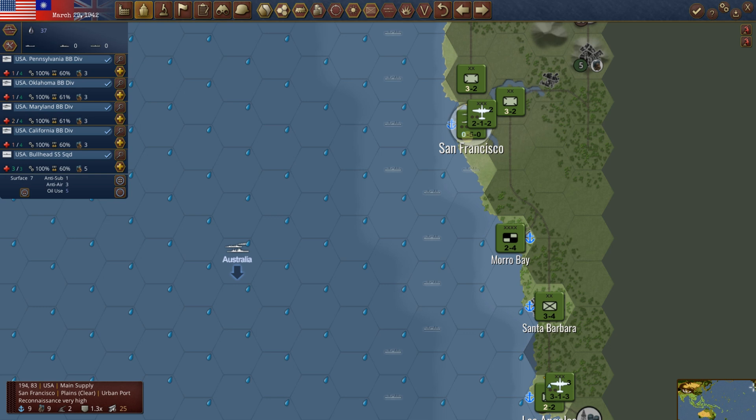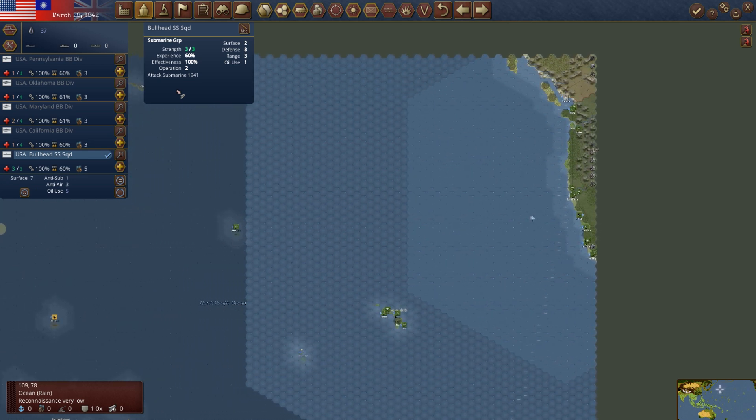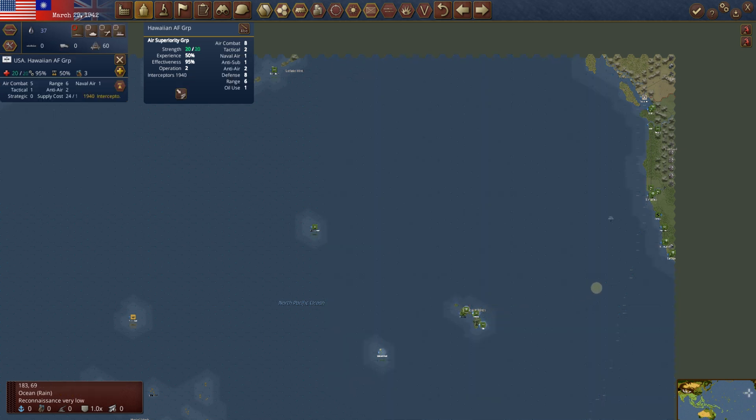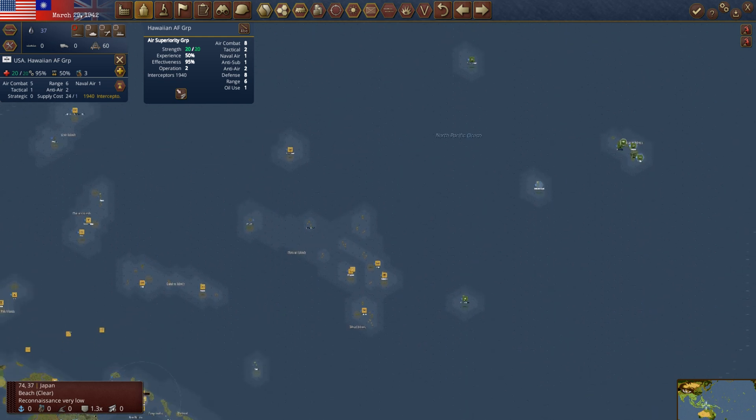We've got the Bullhead — this is an attack submarine. We haven't had one of these yet. Surface is two, defense is eight, range is three, oil use is one. We're going to go put this near the Japanese home islands again. It's got five days of supply, which isn't fantastic, so what we're going to do is put it in Pearl Harbor first so it starts fresh. Then we'll take it from there — maybe put it out near some of these Japanese islands. We could potentially attack troop transports that are moving there, though they're probably escorted.